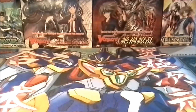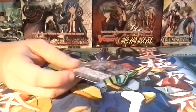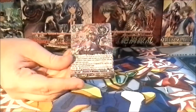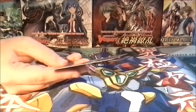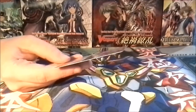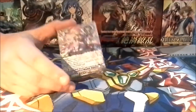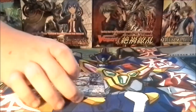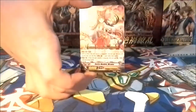Of course our first card is the brand new brake ride: Regalia of Wisdom, Angelica. Now its skill is a brake ride of course. When a Genesis rides this unit it gets plus 10,000 power, and you get to draw two cards. But the cost is you have to Soul Blast 3 to use its effect. So you Soul Blast 3, get plus 10,000 power, and draw two cards from your deck — so that's very nice.